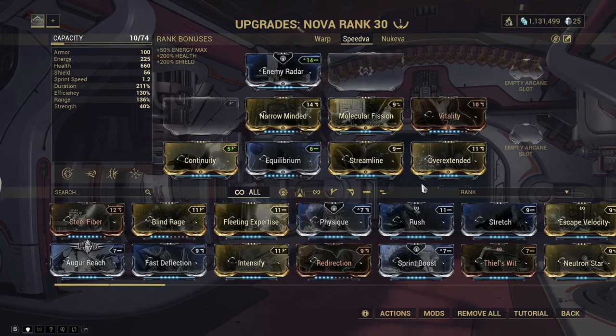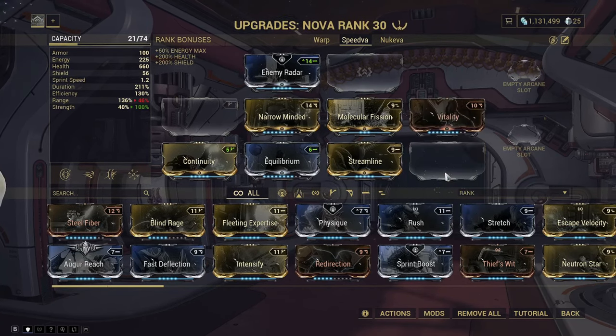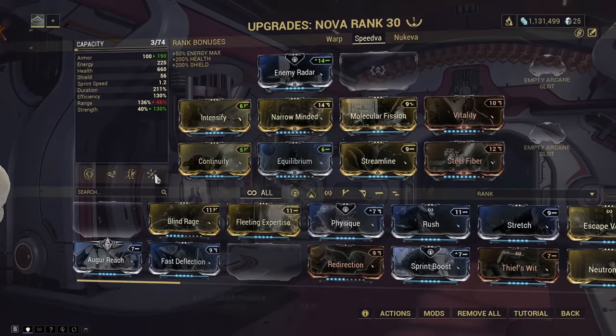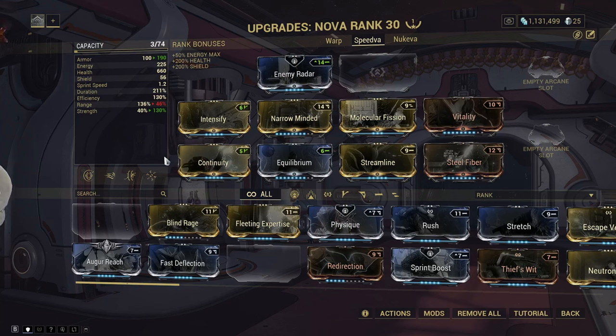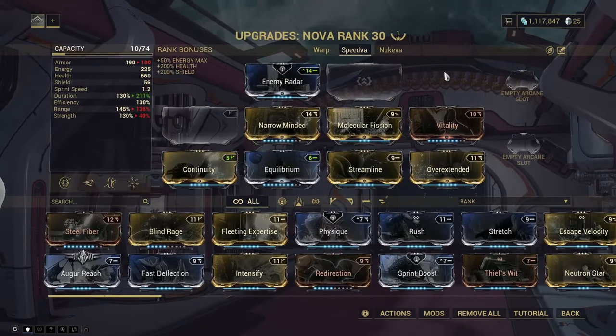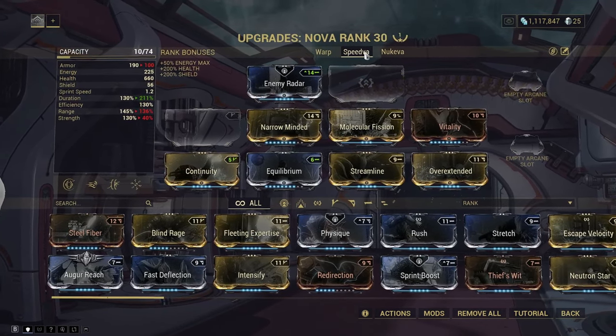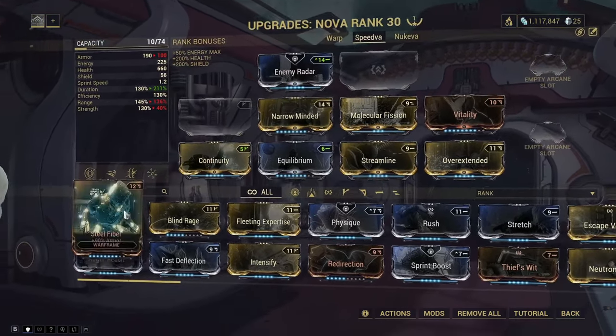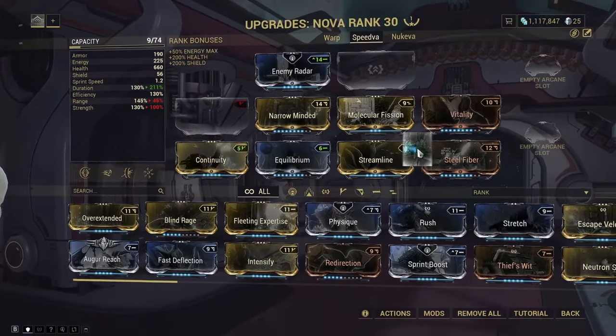To adapt this build for interception, mobile defense, excavation, and hijack missions, remove Overextended so you're no longer speeding enemies up, then add Intensify and Steel Fiber. This makes Nova a SlowVa — she'll slow all enemies down, making it easy to complete objectives without having to kill enemies fast. This is especially useful on interception missions where slowed enemies won't be capping points while you're trying to take others. Unfortunately, if you're under MR10 you can't buy additional configuration slots, so you'll have to manually swap mods between SpeedVa and SlowVa each time.